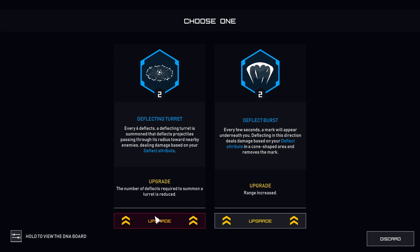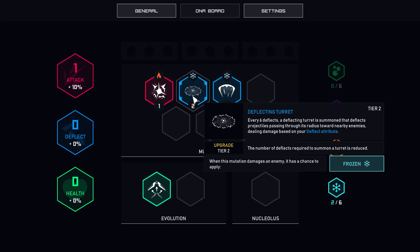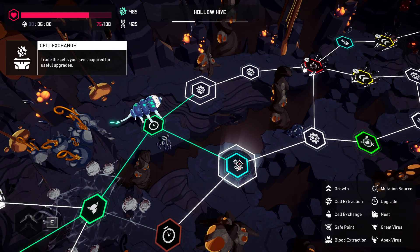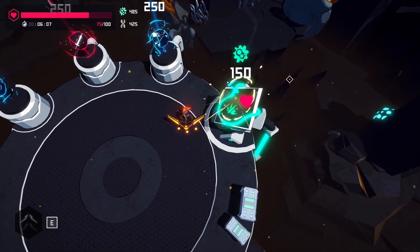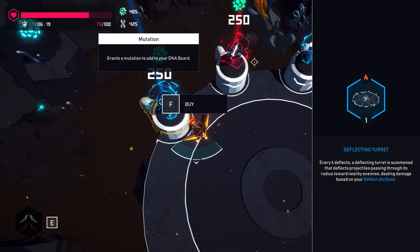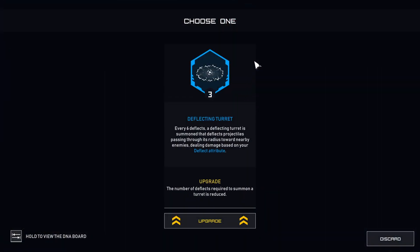Six deflects — turret that deflects nearby projectiles. Wait, we can upgrade this. The number of deflects required is reduced, or range increase — I'd rather have the range increase. Chance to fight Volatile, chance to fight Frozen. Shop. Increase all your core attributes. Deflected projectiles ricochet hitting an additional enemy. Next enemy hit with your primary weapon after you deflect takes a bonus of damage — that's not bad. We get another one? We can get another one?